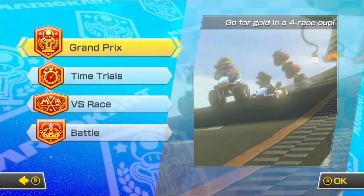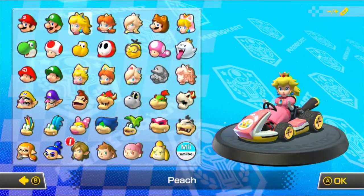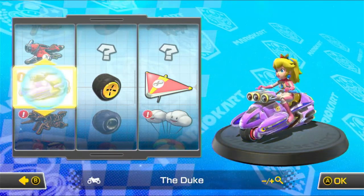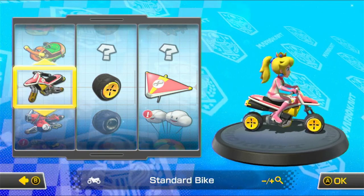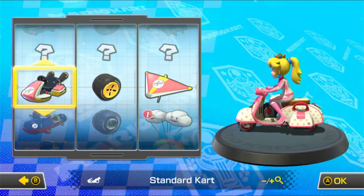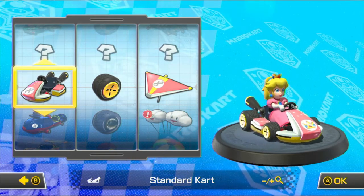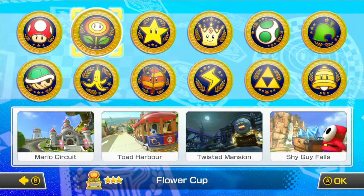Anyway, let's get back into it and get some more stuff done. We unlocked the Duke, apparently, which is a bike type of vehicle because bikes control a little bit differently. But we're going to stick with regular kart just to show that this is probably the best option to get into the game and just win every track, pretty much.